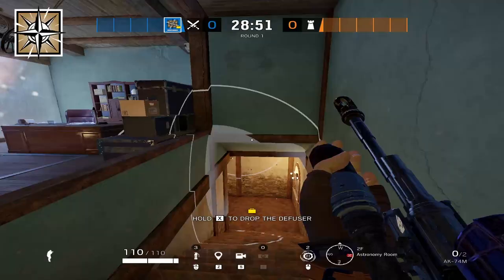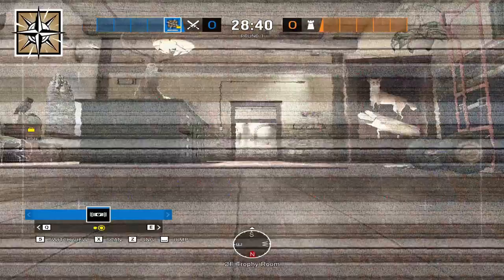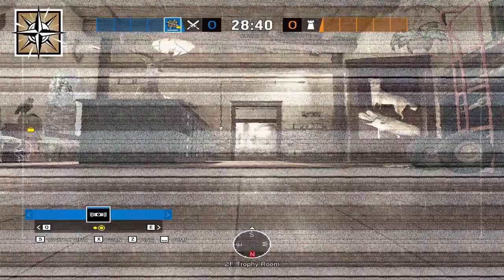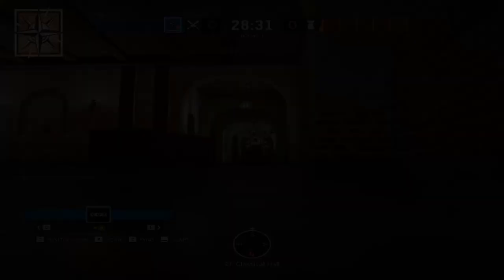Once you're all at top red, take 90 control — Nomad will drone out 90 to see what's going on. If someone plays 90 aggressively with a shield, you can have Hibana rotate outside, rappel on the 90 window, and apply pressure so the rest of the team can push that person out, use utility to take out any shields, and ultimately get 90 control.